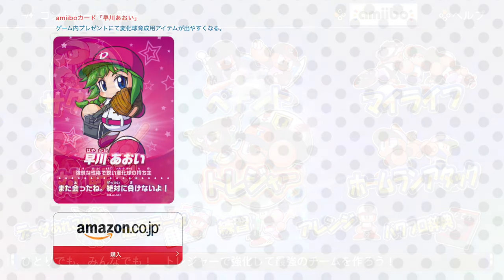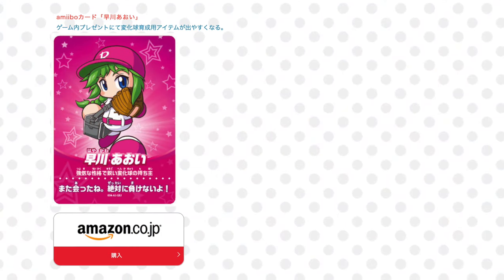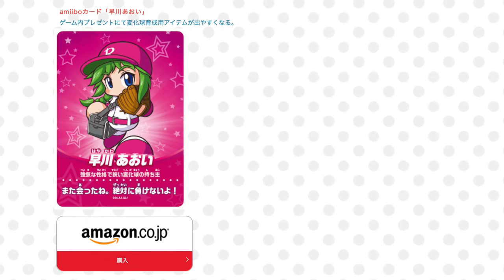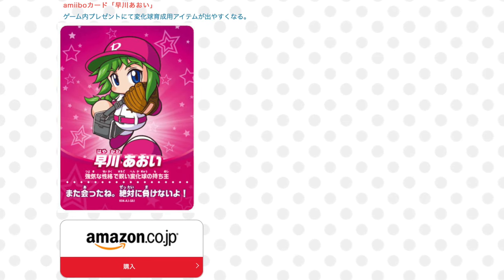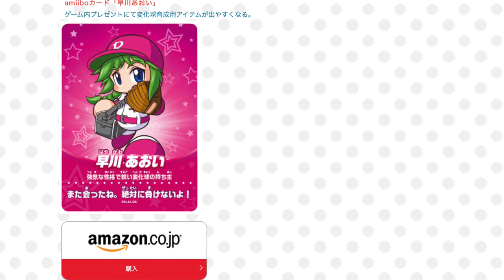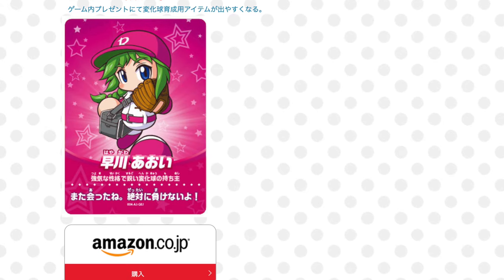Next up is an amiibo based on Aoi Hayakawa. This card was packaged with physical versions of the game exclusively from Amazon Japan. Using this card will make it possible to get more items through pictures that enable players to add more to their repertoire of pitches — basically items that give different kinds of pitches such as sliders, fork balls, and stuff like that — as well as being able to increase the potency of their already equipped pitches.